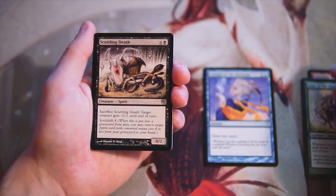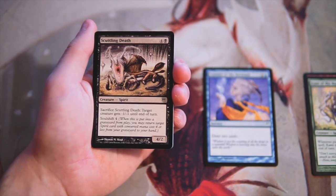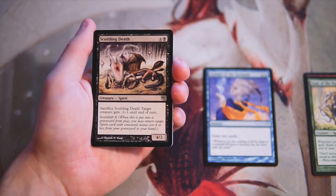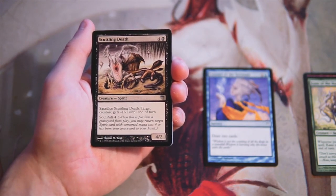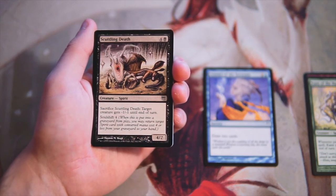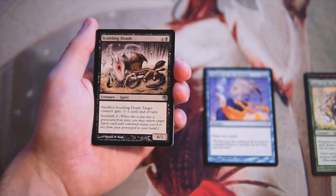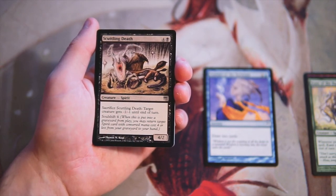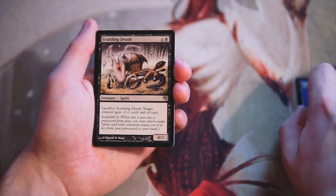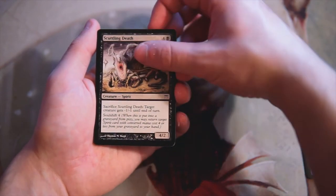Scuttling Death is a 4/2 for four and a black — it's a spirit as well. You can sacrifice it and target creature gets -1/-1 until end of turn, and it has soul shift four: whenever it's put into the graveyard from play, you may return a target spirit card with converted mana cost four or less from your graveyard to your hand. This is much more powerful — I like this card a lot. The soul shift ability gives it a lot of extra value.